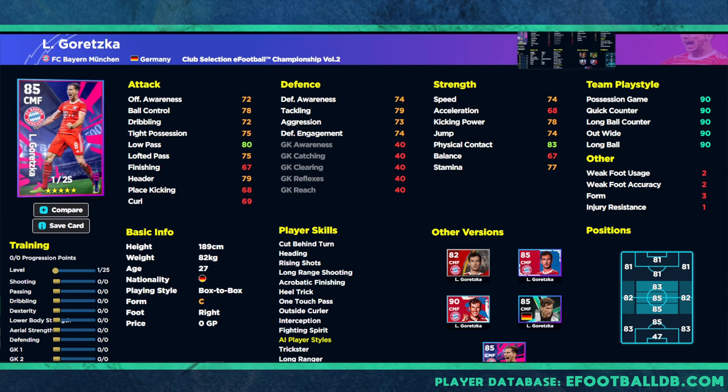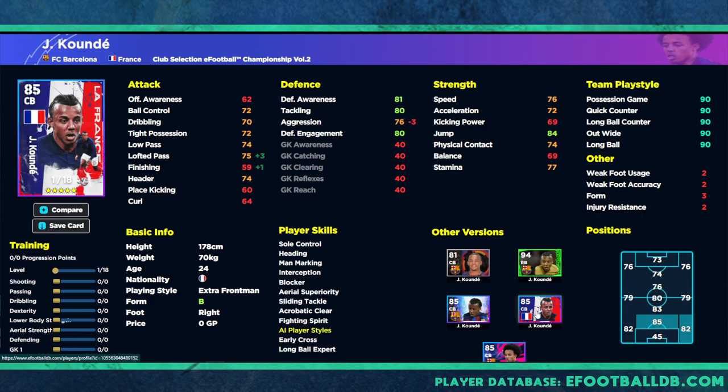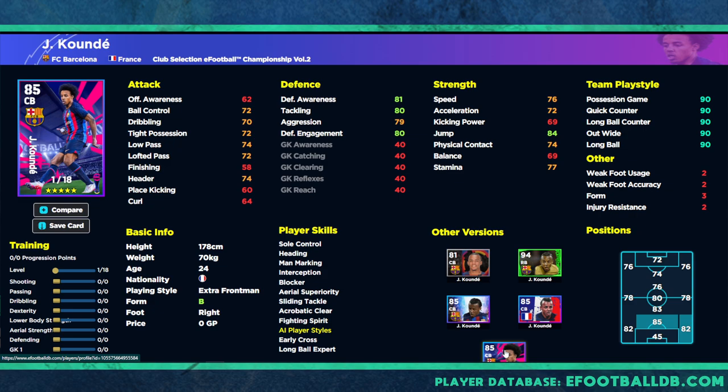We also have Kounde, Goretzka - one of my favorite CMFs in the game - and Casemiro. If you spin any of these three they are 100% worth getting. The French version of Kounde had 85 overall with 18 levels. This version is practically identical, though there was also an MVP nominating contract version at 85 with 19 levels that had less defensive awareness and aggression. This current version has better aggression but less passing and finishing - though you don't need finishing and passing with this card. This is the best version of Kounde released, and with plus 3 aggression his stats are going to reach insane levels.